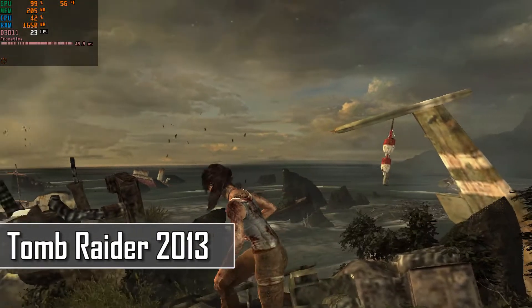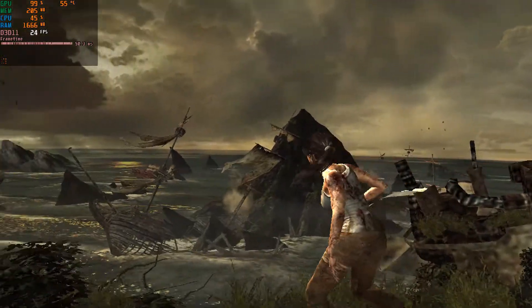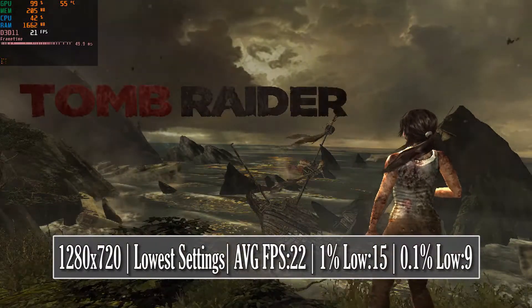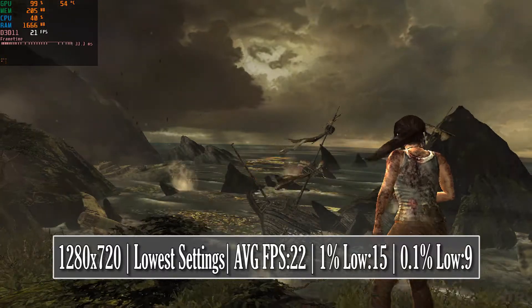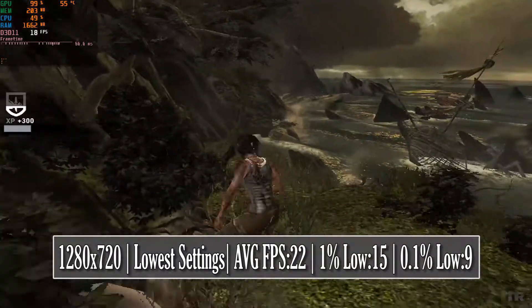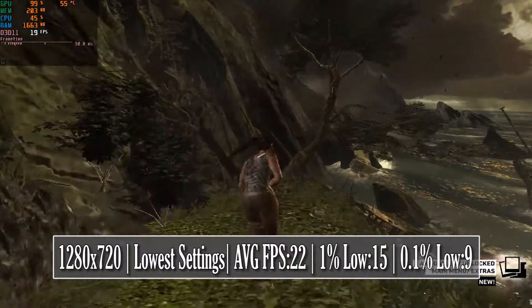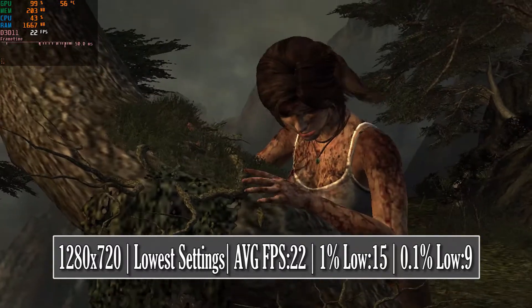The 2013 Tomb Raider reboot is by far the worst performing game today, as even switching to DirectX 9 and turning everything to the minimum didn't really give more than 22 fps on average, with the framerate being stable most of the time. For me this would be acceptable to play through, but maybe most people would like at least 30 fps, as the experience here really felt sluggish.